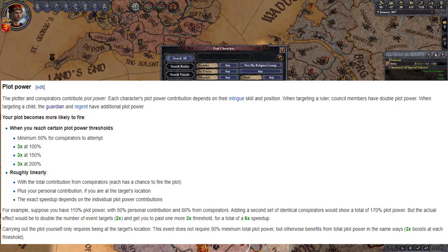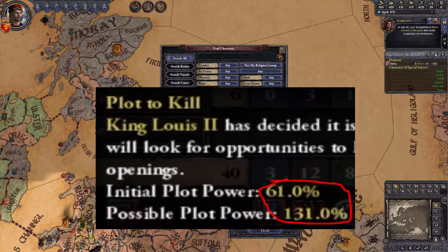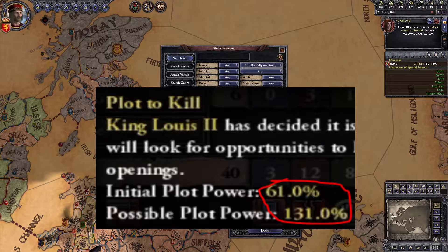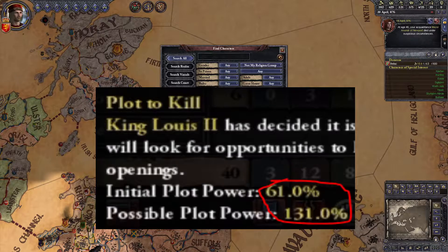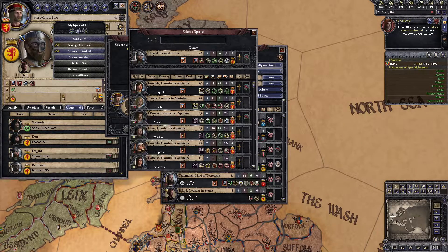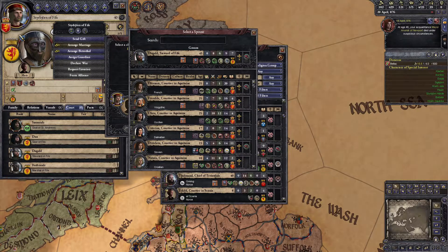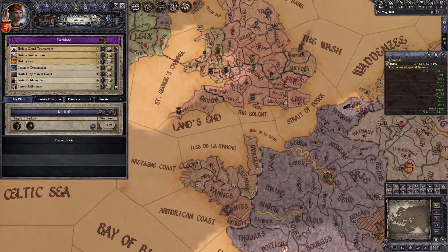Having other people involved in the plot gives you a higher chance of pulling the assassination off, since each conspirator has a chance to trigger the attempted assassination. But the courts of these individuals are generally not filled with people who are jumping at the opportunity to help a French Catholic guy kill their fellow pagans. What you actually want to look for are rulers who have a court of mostly Germanics but have one or more Catholics in there. You can find courts that fit this bill in two ways.